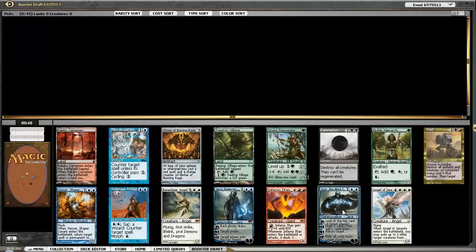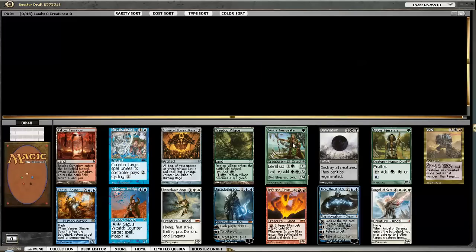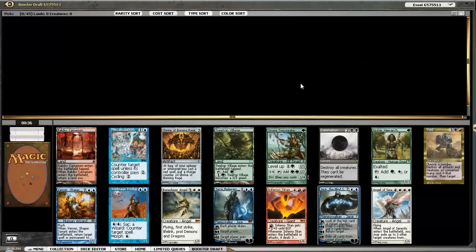He does stuff and he tends to do stuff very well. If Big Jace wasn't in the pack, I would almost certainly take Draga Tree Speaker. This card is basically Sol Ring on a creature and gets out of control really, really fast.